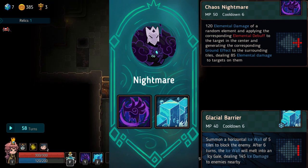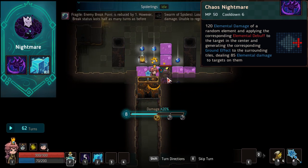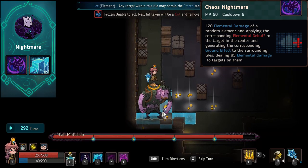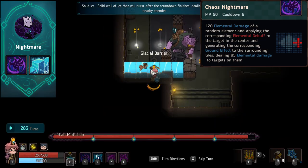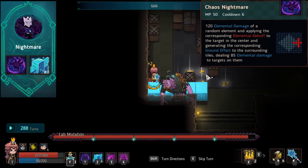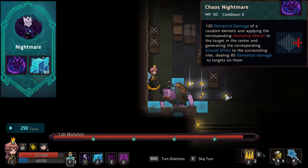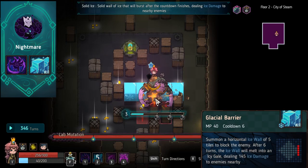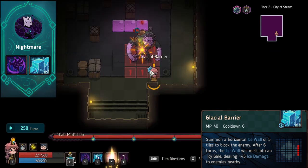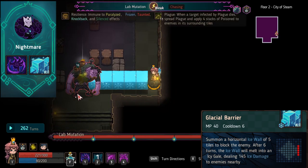At the very bottom of B tier, we have Nightmare. Nightmare's first ability, Chaos Nightmare, hits in a cross shape with fairly good range and does really respectable damage. The only problem is it's very RNG — you don't know what element you'll get, and some bosses are immune to certain elemental effects. You might want lightning for the paralyze but end up getting water instead. Glacial Barrier, his second ability, has a lot of utility — you can kite around it, block damage, and stop enemies advancing — but often I'm thinking 'why am I casting this when I could just kill them?' So Nightmare stays in B tier.